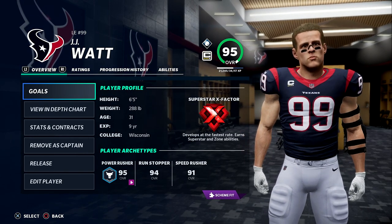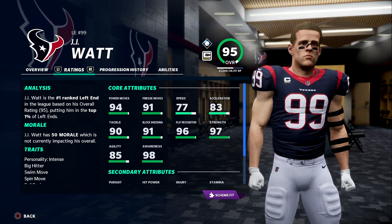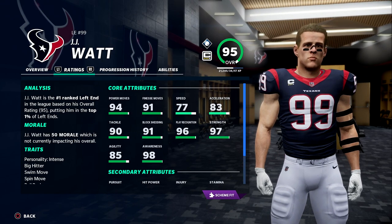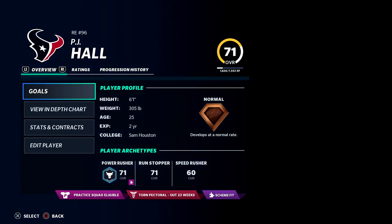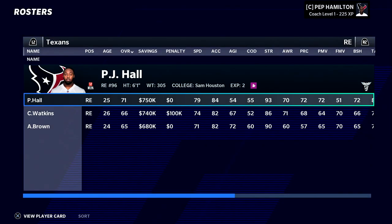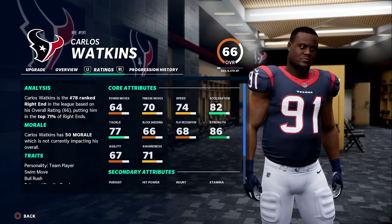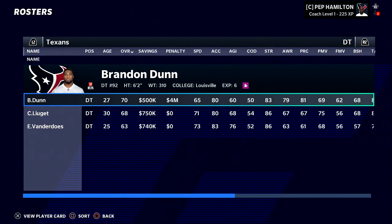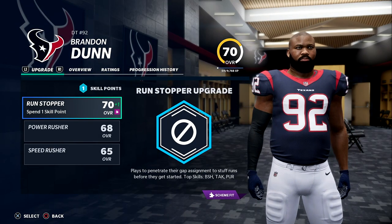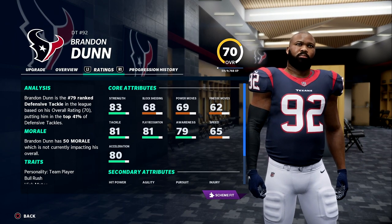The one bright spot on defense is JJ Watt, but he's in his 30s now and I just don't know — do we keep him or trade him? If I do trade him, it won't be for this draft's picks — it'll be for next draft, so in season two we'll possibly get some picks for him. Let me know in the comments what you think. Behind him we have Carlos Watkins and Andrew Brown, who are decent but in the mid-60s and need development. Brandon Dunn at defensive tackle is not impressive — number 79 ranked.